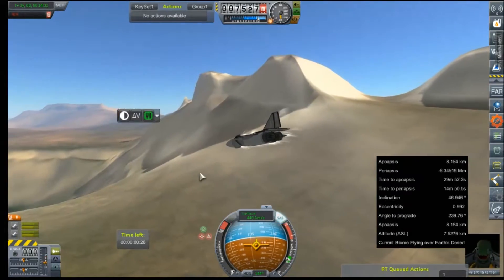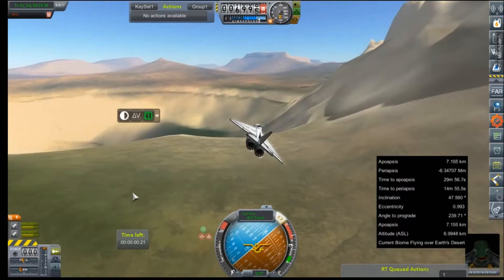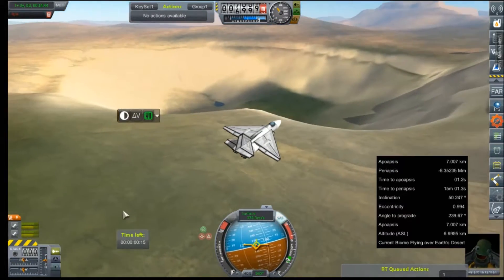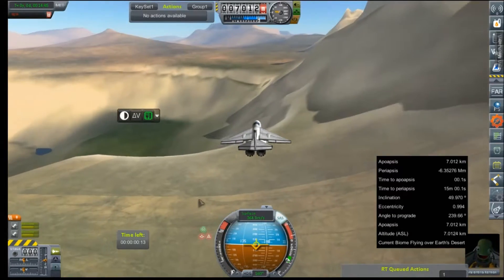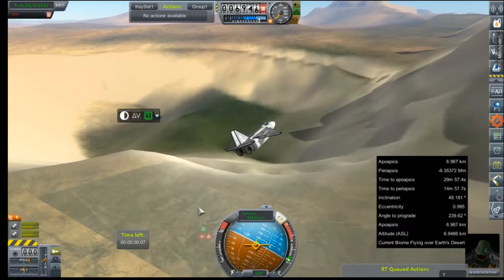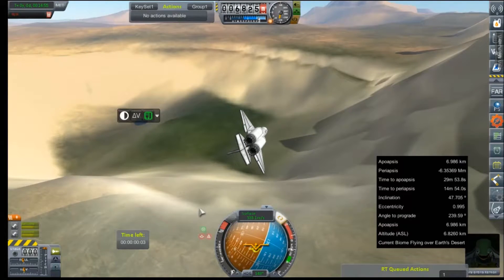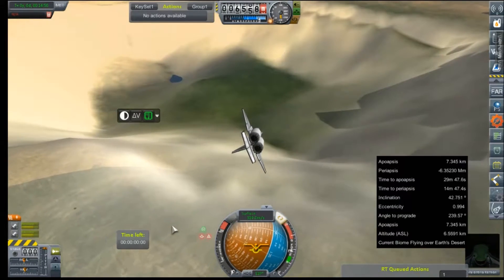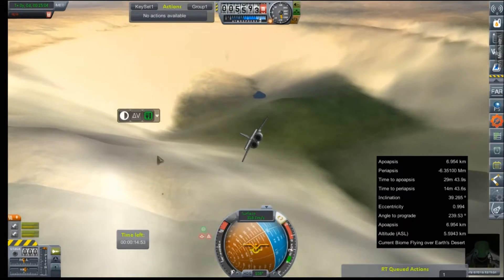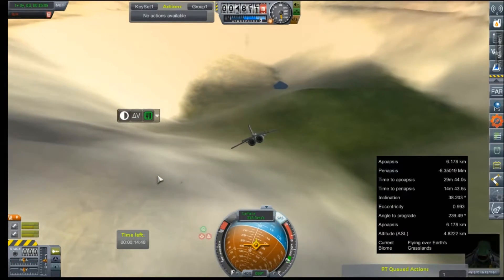We've been out flying for maybe 10 to 15 minutes or so at this point, and not even a realistic dent in our fuel. I want to get a nice, good look inside this crater. That is really cool. Oh look, there's even a little bit of water down there at the bottom and some green. That's awesome. I have so much respect for the people who have modeled all the planets here in the Realism Overhaul mod — they've done just an amazing job. Look at this. That's just pretty, is what it is.